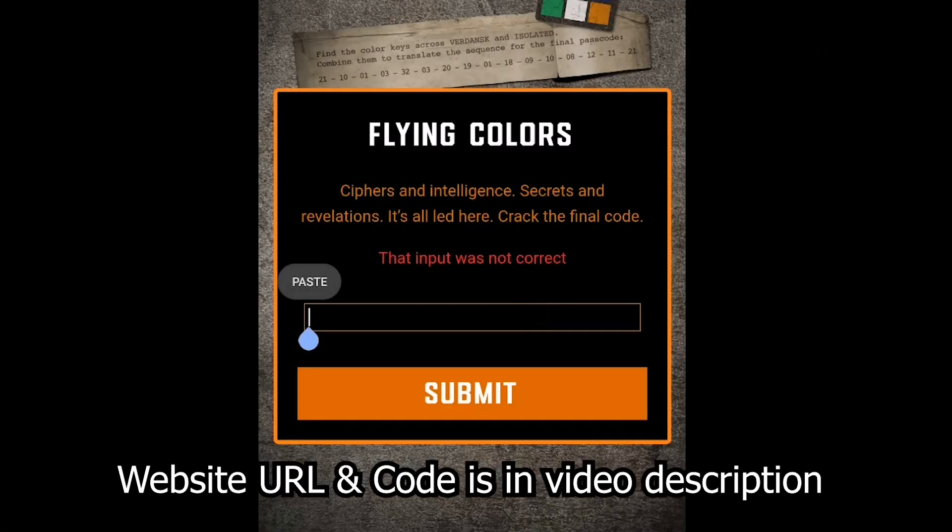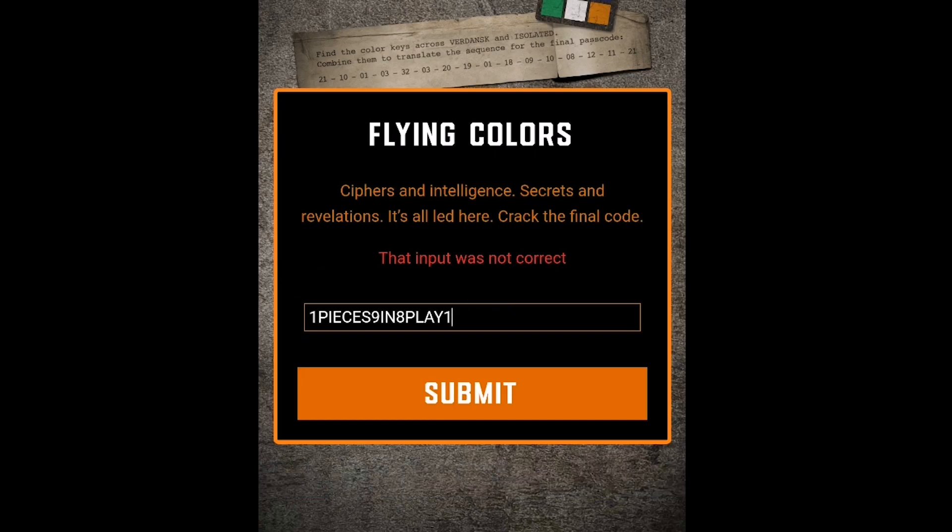First of all, you have to open the website — open the link in the description. Here you have to add your redeem code. The code is in the description. You have to copy it and then paste it.